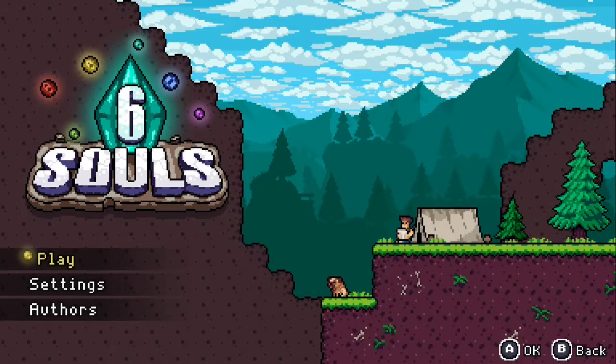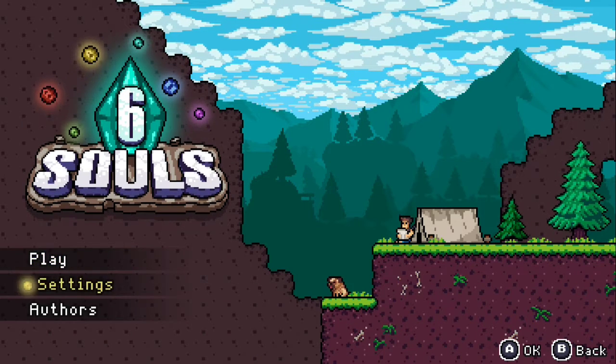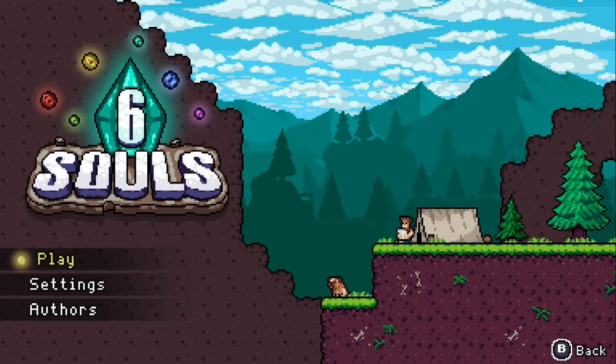Alright, here we have Rubico being played on the Switch. This copy is courtesy of PR Hound. We've got settings here: music, sound, language, dead zone, vibration, screen, and tutorials.